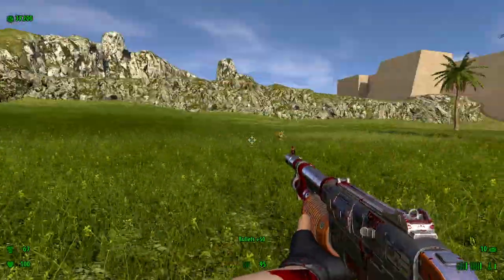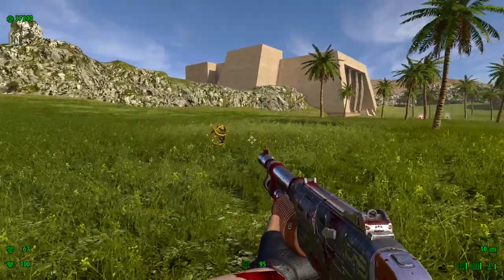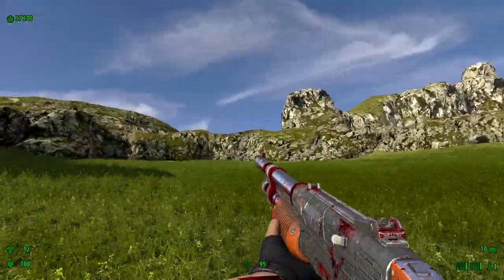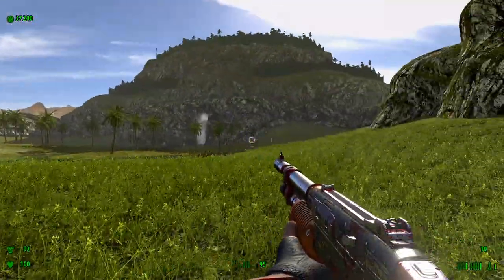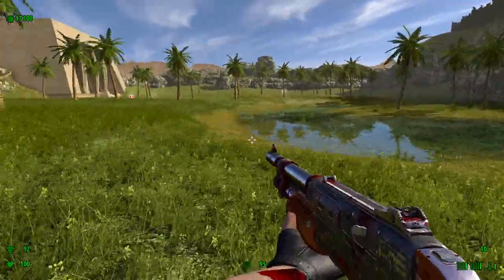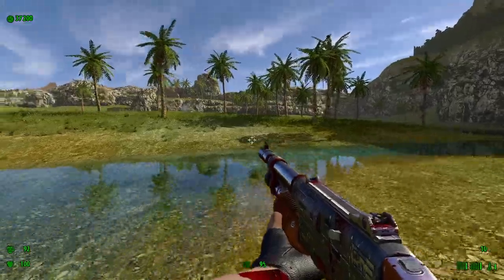If you grab this, nothing happens. Not the rocket — the armor. Grab this, something happens, and I can't remember what exactly. Nothing, I guess. Alright, let me go here to the center of the area.